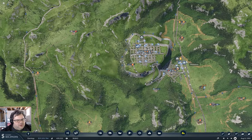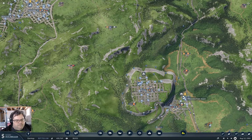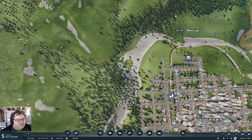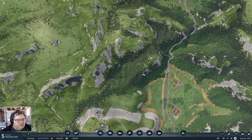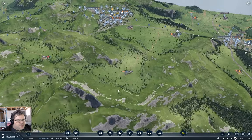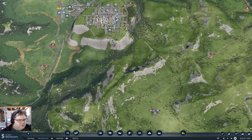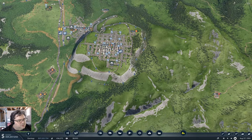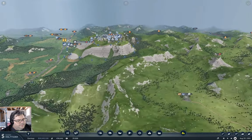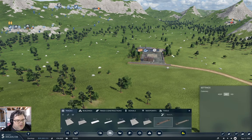From there I need to get a train also over here, so the train is going to come down here and then come out of here and head across this way. I'm going to need to punch it through the mountain. I could come around through this valley here — but that's still a lot of slope, isn't it?